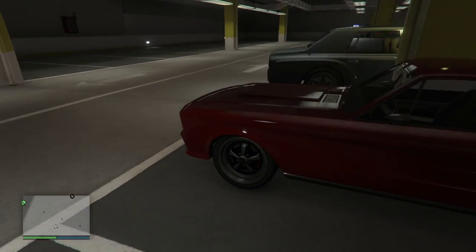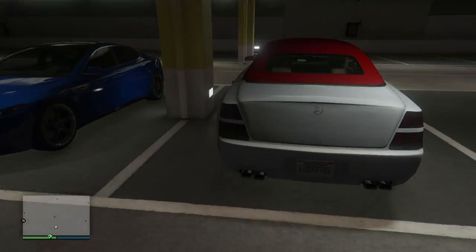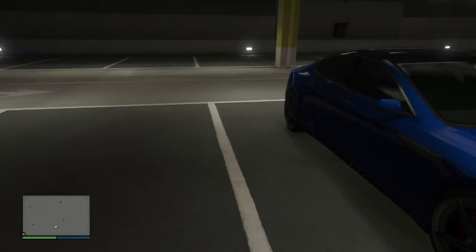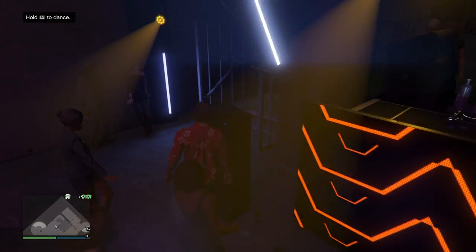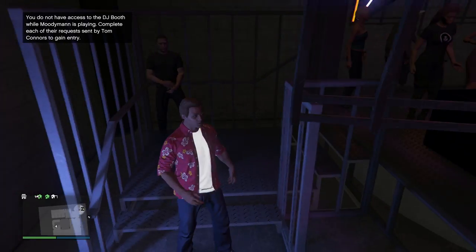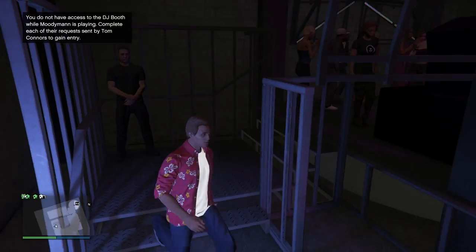A couple more quick things: the newest DJ in the Music Locker, Moody Man — you can actually find his car parked in the Diamond Casino parking lot, which makes sense since he's DJing at the Music Locker and is probably staying at the resort. After you complete the heist, you'll receive separate missions from Tom Connors asking you to help out the DJs. If you do so, you'll actually get access to the Music Locker DJ booth and can go back there with Moody Man.